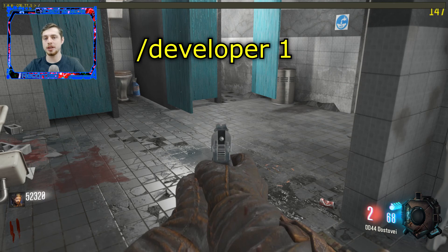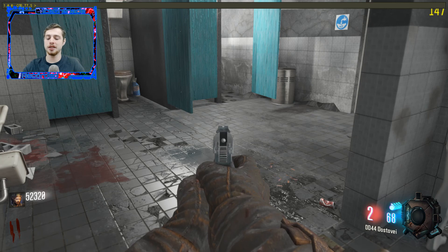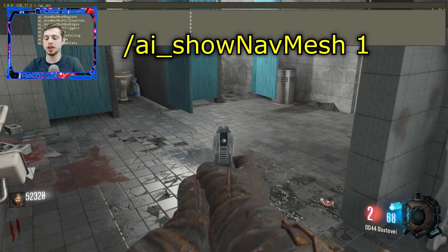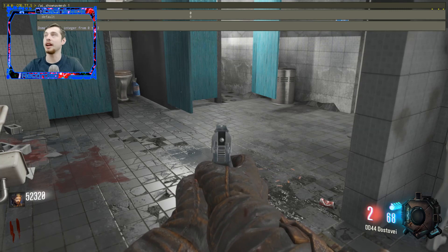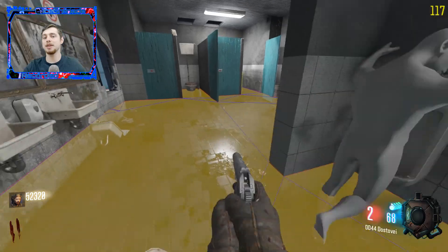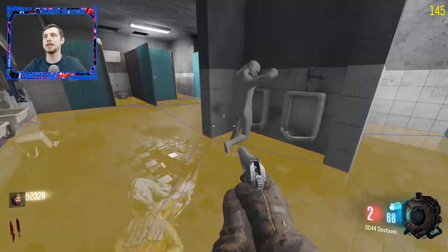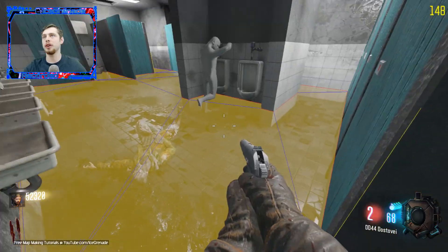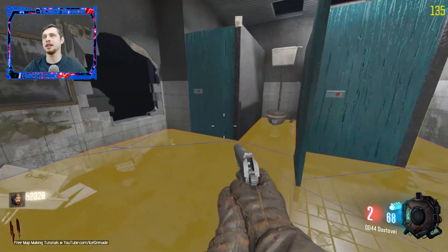What you're going to want to type in here is forward slash developer one. The next thing you need to type in is forward slash ai_show_nav_mesh one. This is going to bring up a yellow area on the floor, and this shows you where the zombies can go.